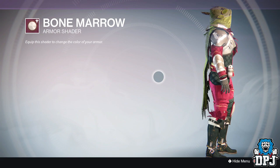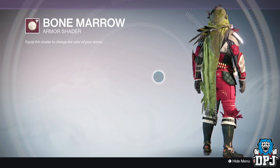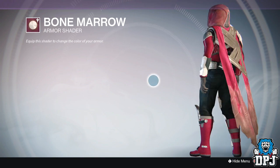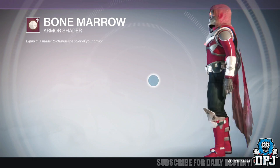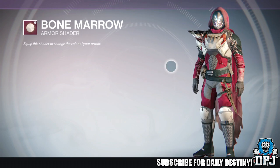I haven't even seen one of these things, so I don't even know if they're obtainable in the raid yet. I'm thinking you've probably got to get all of the pieces of armor first, then you'll have a chance of getting the helmet — but who knows. Taking a look at the shader, it does look pretty badass — matches the color of the weapons you obtain from the raid, that white and purplish or reddish brown look.